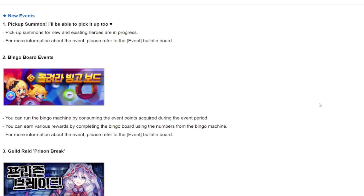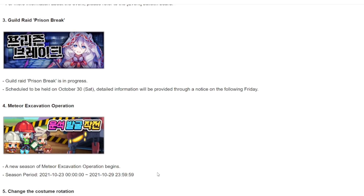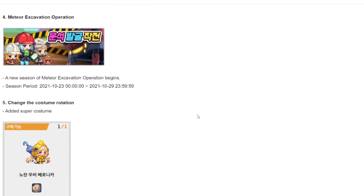There's a bingo board event, hopefully with better rewards. The Guilt Rate Prison Break event features Kana as the banner character, and Meteor Excavation runs from October 23rd to October 29th. Guilt Rate follows right after Meteor Excavation starting October 30th. So the schedule is: Guilt Conquest, then Meteor Excavation, then Guilt Rate.